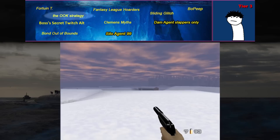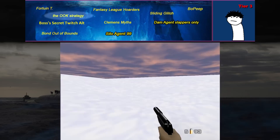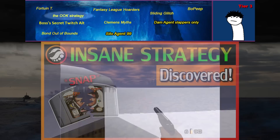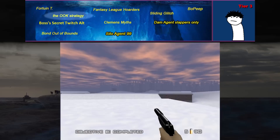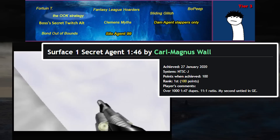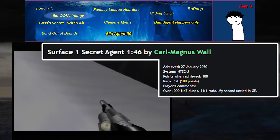The OOK strategy — Out of Order Keys strategy, double OOK strategy, or sometimes called the M strat — is a ridiculous strategy on Surface 1 Secret and Double Agent which could save around 10 seconds. Even more than a year later, still no one has been able to pull off this strategy, and maybe no one ever will. Cali W spent hundreds of hours untying these stages without the OOK strategy. But as long as the strategy is out there, there's always the possibility someone will use it to score a new untied.